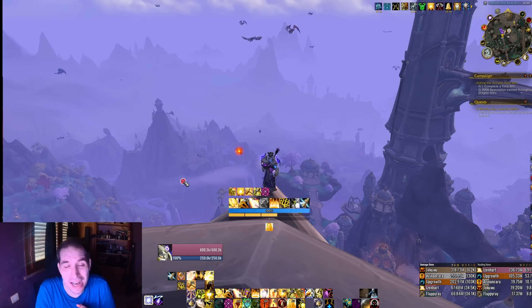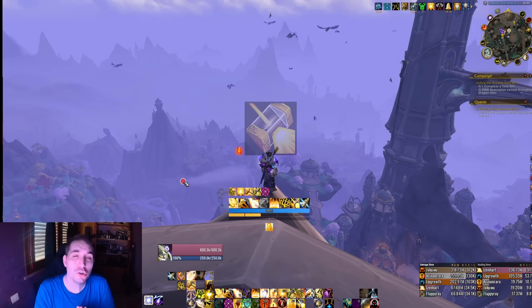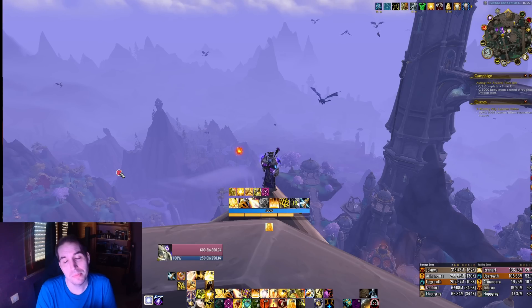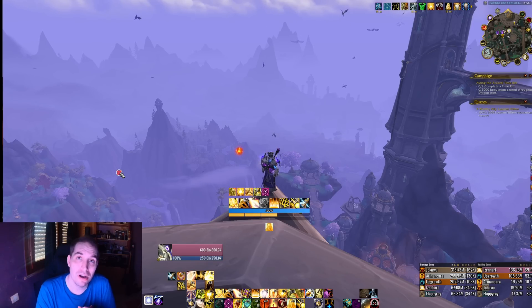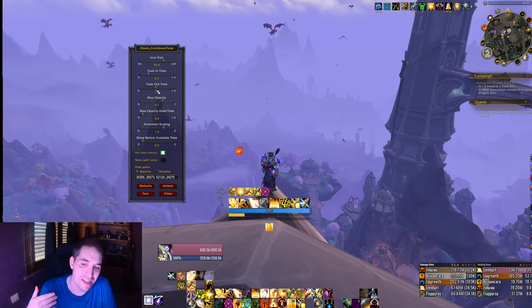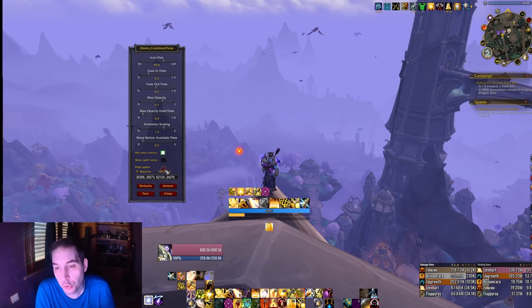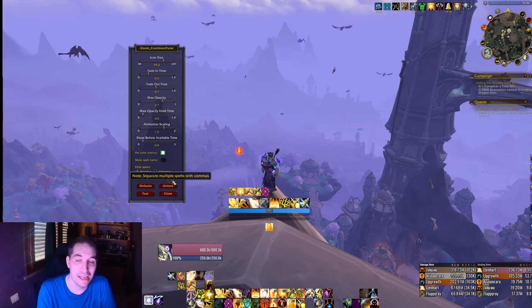The last one is the Doom Cooldown Pulse - mostly asked about because people noticed how sharp and high quality the icons looked. The answer is you need to download the high quality icon pack and put it in your icon folder in your game folder. Doom Cooldown Pulse lets your chosen ability icons show up in the middle of your screen with customizable settings, and you can blacklist abilities with too short a cooldown so you're not constantly spammed.